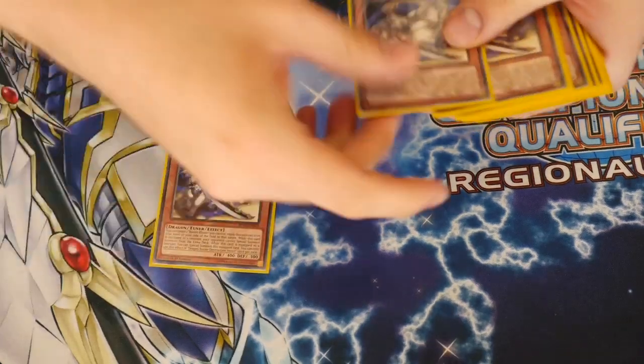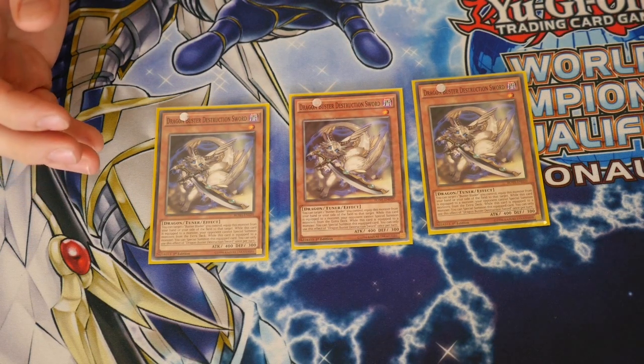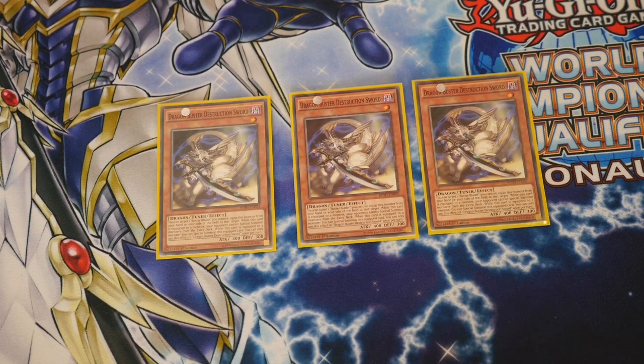I also play three Dragon Buster Destruction Sword. For those of you who play the deck, you know how good this card is. The Destruction Sword Whelps can equip from hand. This one, when equipped to your Buster Blader, stops your opponent accessing their extra deck — so great against Pendulums, great for anyone who's XYZ, Synchro, or Fusion heavy. He can also be special summoned from the equipped position to the field, giving you a level one tuner to tune into Buster Dragon, or if you already have Buster Dragon on field, there are plenty of level eight options.